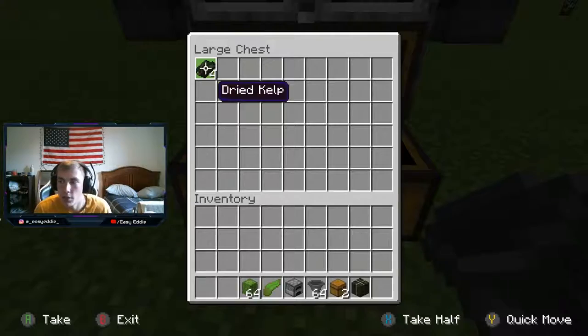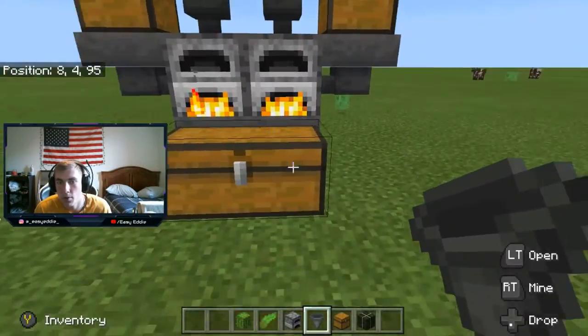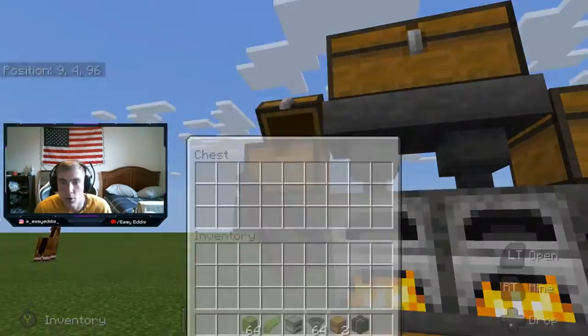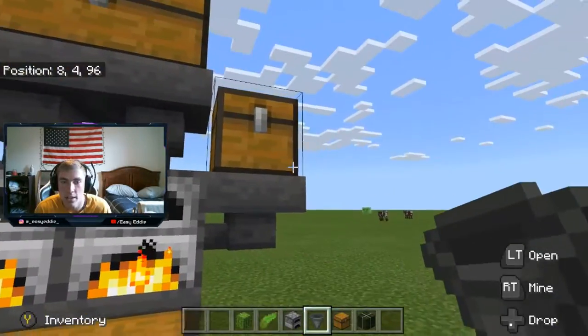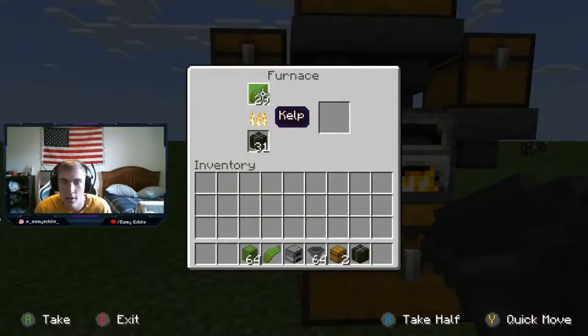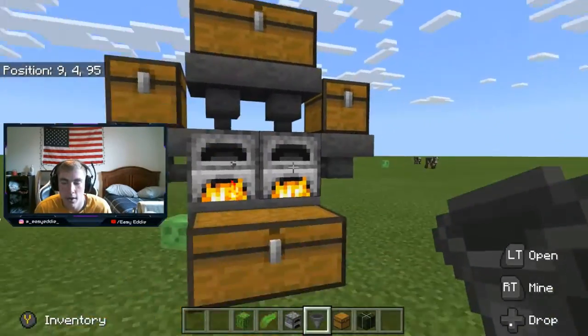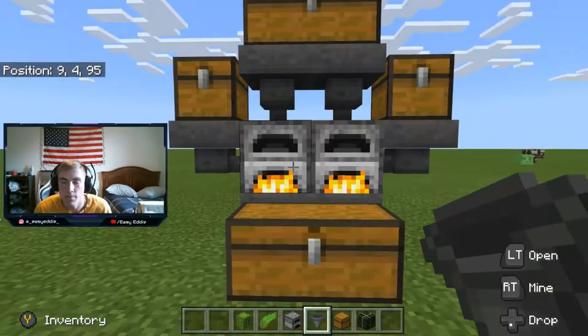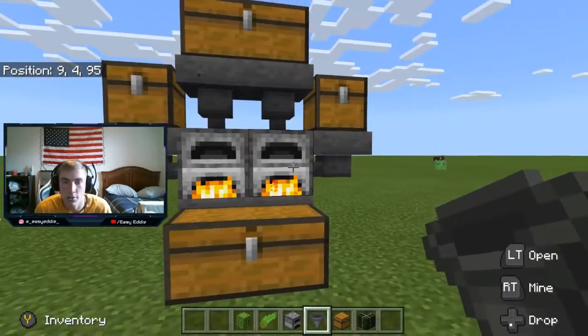And then after it gets cooked, I'll come over here every so often, take the dried kelp, use a crafting table, make it into dried kelp blocks, and then just put half of my dried kelp blocks in this chest, half in this chest, and then go off on my day. And then it's gonna be infinite, and one day I'm gonna have unlimited fuel for my house and whatnot.